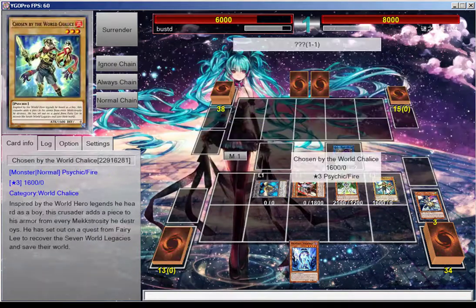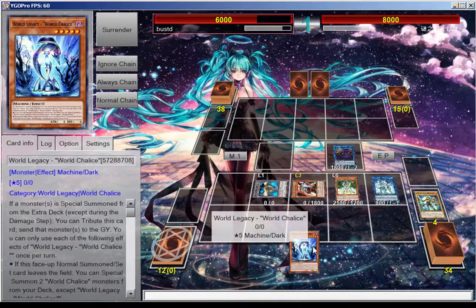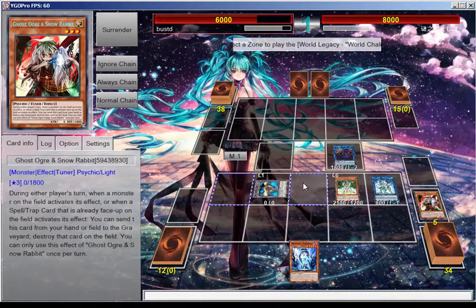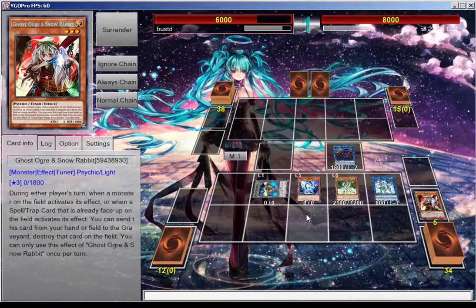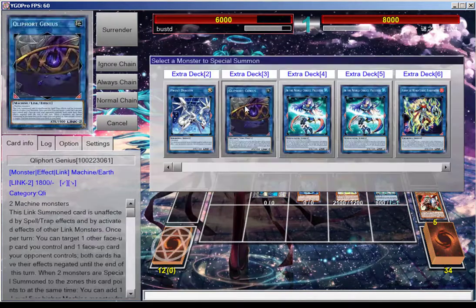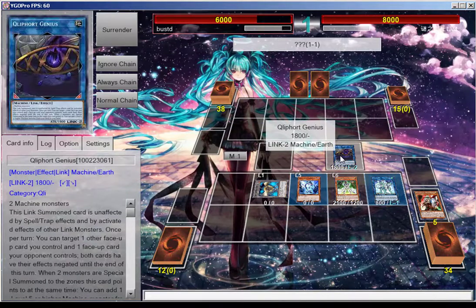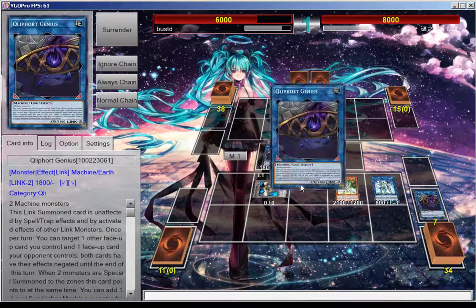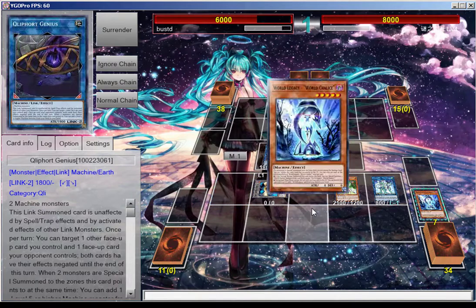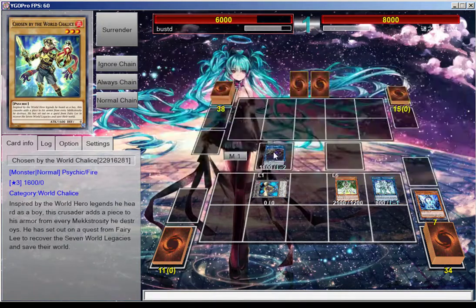Now we want to go into Lone M-Duke right over here, and then we're going to use the additional normal summon that M-Duke grants us to normal summon this. These two are machines, so what we can do is a little link hop — go over here. Now we have two open zones and we can trigger the World Chalice to get us a Lee.